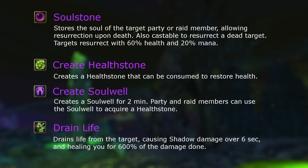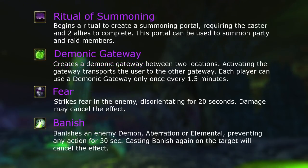For utility, Soul Stone is a combat res that can be placed on a target before they die. Health Stones are basically conjured health potions, and Soul Well is a way to distribute said Health Stones. Drain Life deals damage to the target and heals you — it's channeled with low damage, so you really don't want to be using it if you don't have to. Ritual of Summoning is the standard taxi service on a two-minute cooldown.